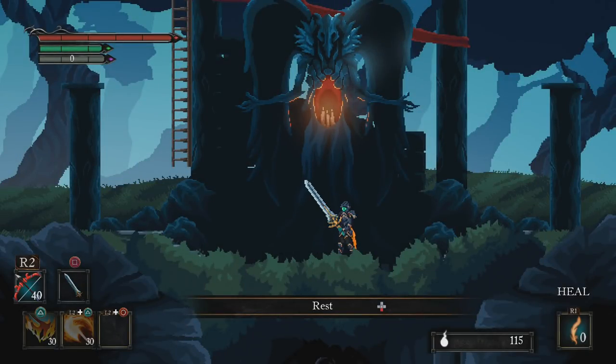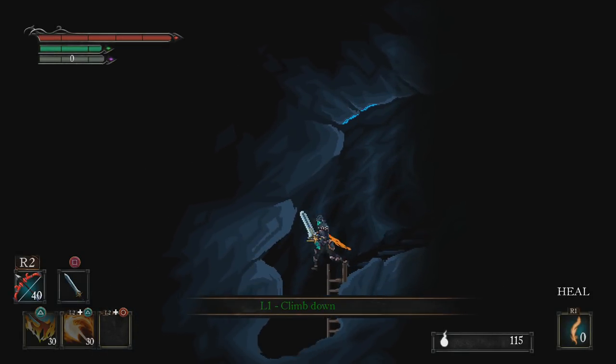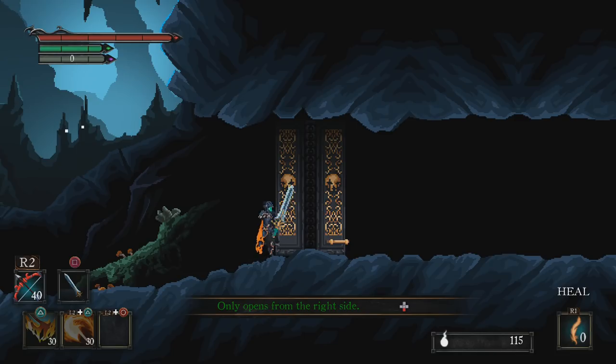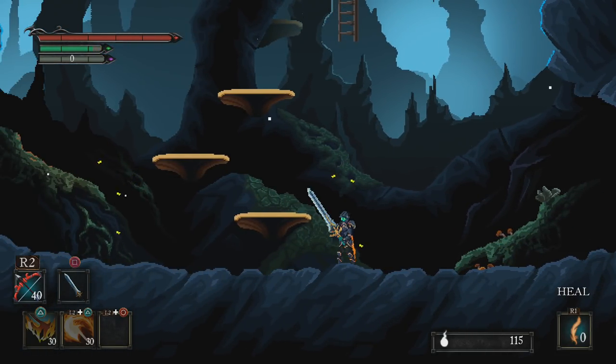So that's Death's Gambit — at least a good look at a bit of it, so you get an idea of how it plays and how it handles. The general experience is: go, die, come back, fight again. And then of course, go and fight bosses too, as I mentioned at the beginning with the owl monster guy.